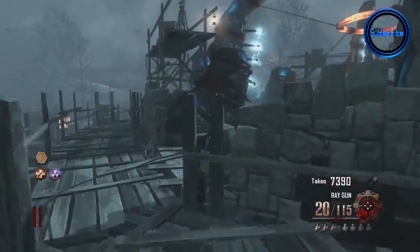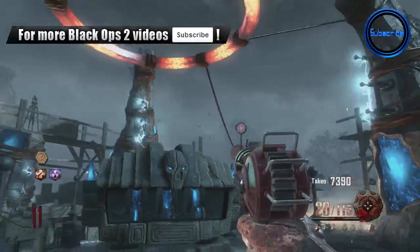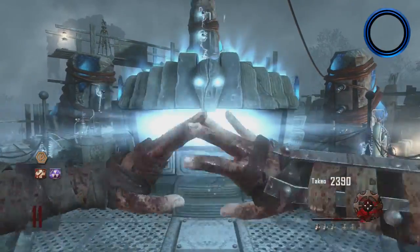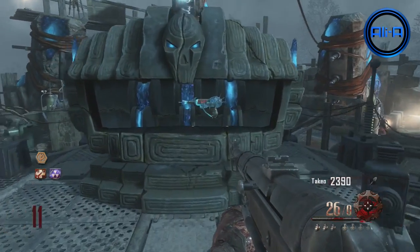Once you've done that, I'm going to show you guys the Pack-a-Punched Ray Gun, which is awesome. You're going to be heading towards the excavation area — it's directly in the centre of the map. All you've got to do is follow the signs to No Man's Land and it'll be really easy to find.